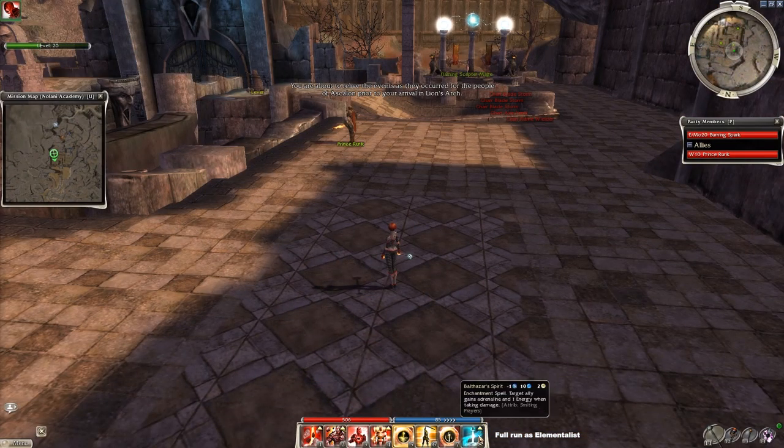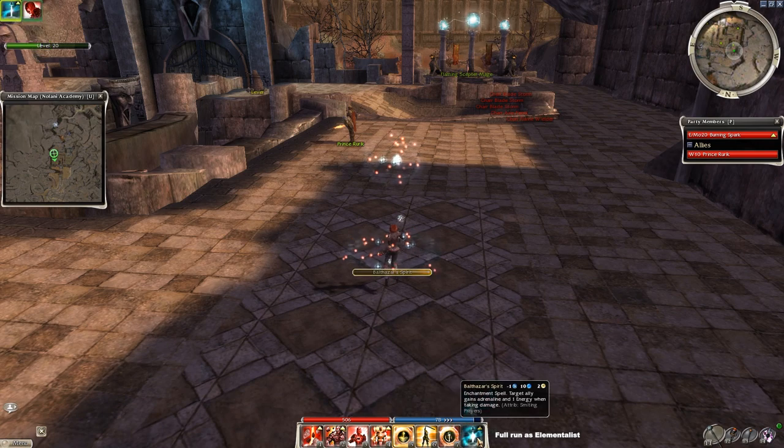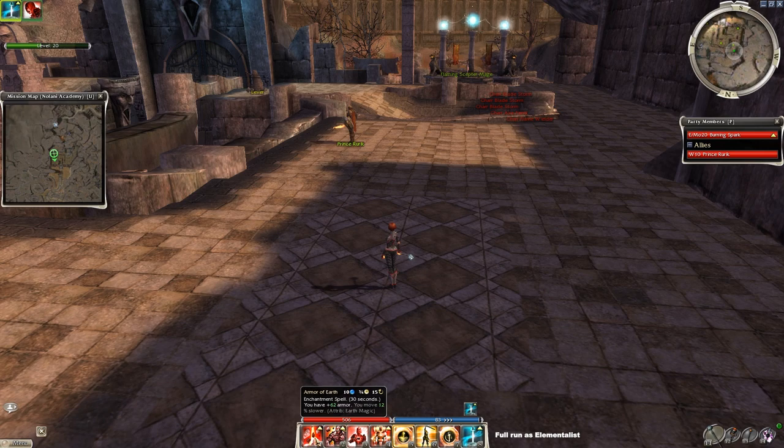So after you hit enter mission in outpost, cast Balthazar's Spirit — this skill will take care of your energy. Skill number one and number two are Armor of Earth which boosts your armor by a lot, and Stone Flash Aura which reduces damage. As an Elementalist with these two skills you can't really die as long as you maintain them. Your source of damage is Sliver Armor and Ebon Battle Standard of Honor. The elite skill may be new to some people — it's Glyph of Renewal, a smart little skill to instantly recharge Sliver Armor.